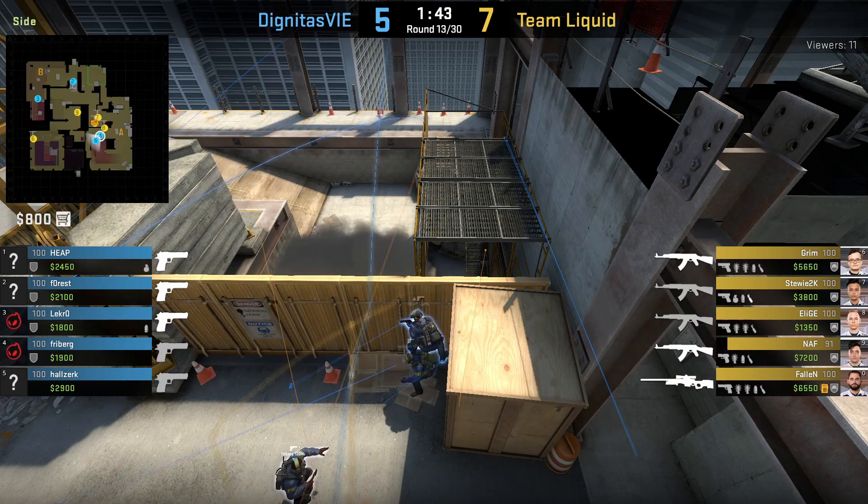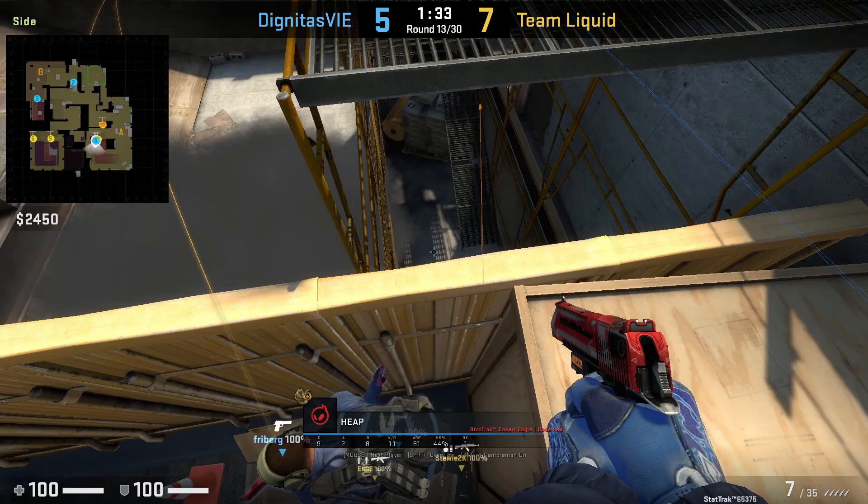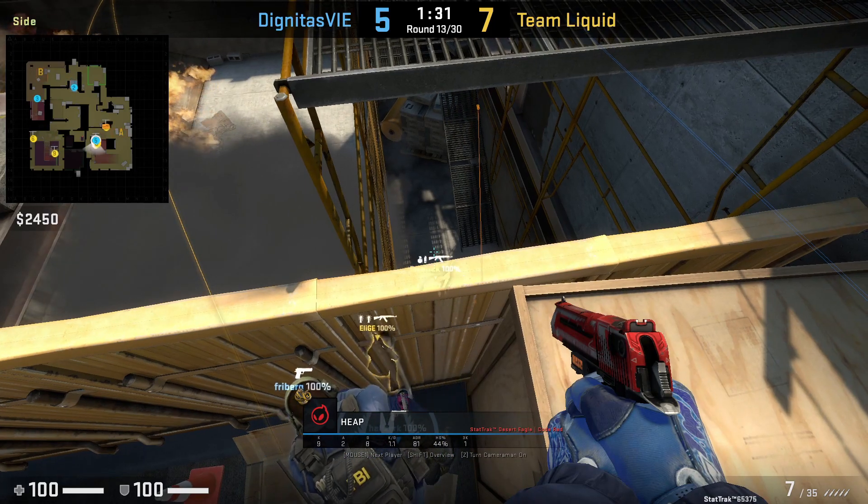Dignitas is showing off the triple boost to the left of the box. This boost allows you to see more compared to the two-player boost on the orange thing. Heap gets a kill onto Stewie, then he falls off.